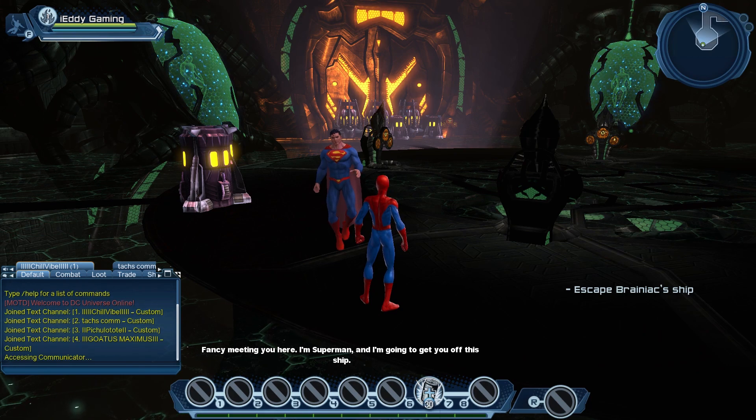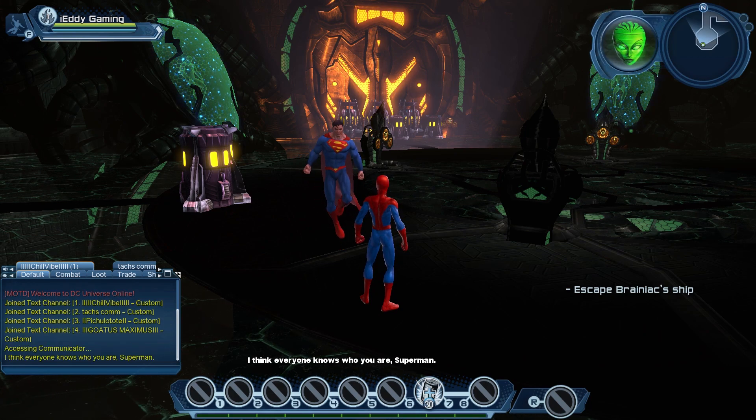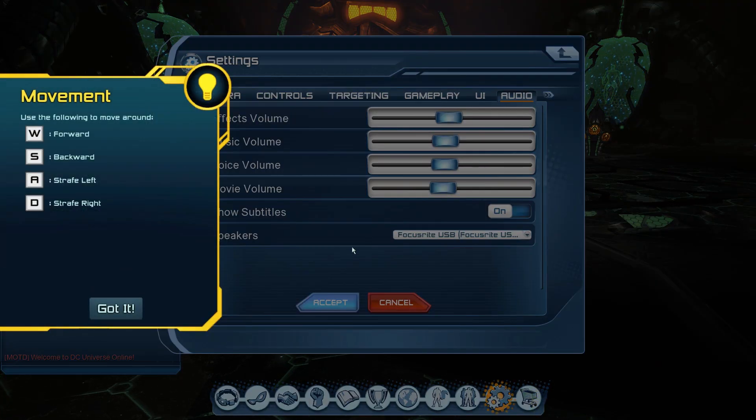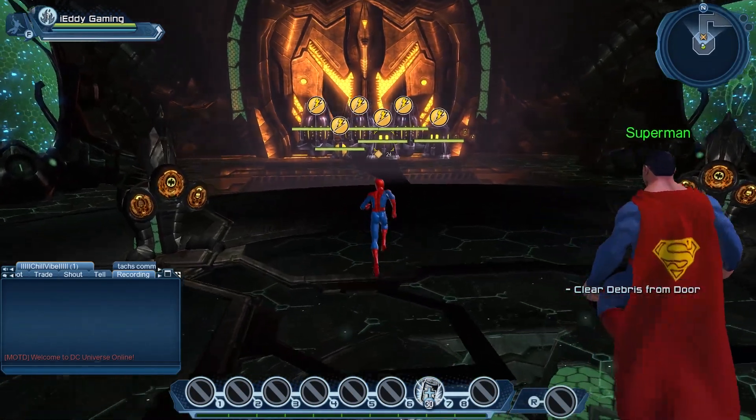Your first combat and interaction with Brainiac. So now we're going to meet your mentor, and the game has these new help cards from which you will learn some basic things like how to move your character, how to attack and stuff like that.